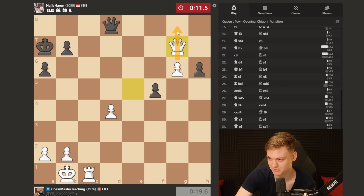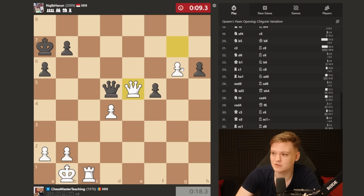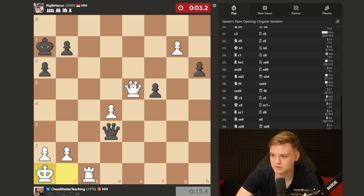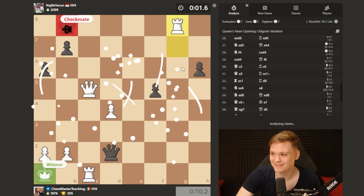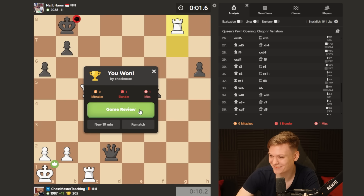I'm going to take the pawn — we're almost promoting. Go g7, offer queen trade. What can go wrong? I have to sidestep the check, then check and promote with mate. Got him with the rook promotion mate — that's pretty good. Just wanted to show that rook e8 had a very beautiful finish — would have gone check, king b8, and then you have the double check. His only move is to go there, and this is where you get the classical smothered mate. Queen b8, has to take, and the horse delivers the final blow.